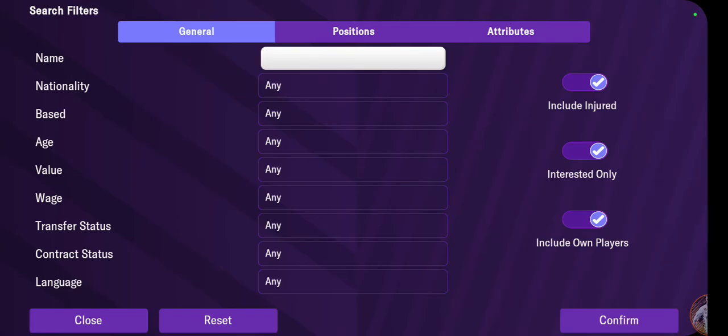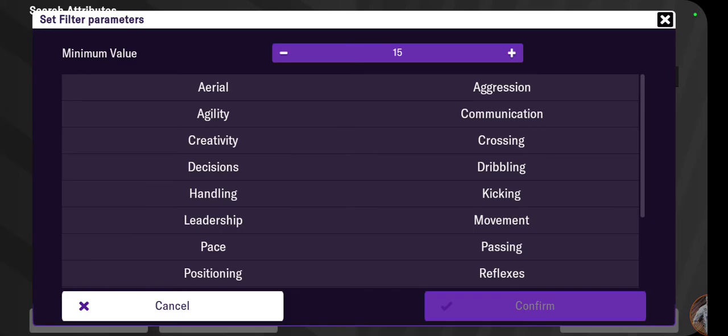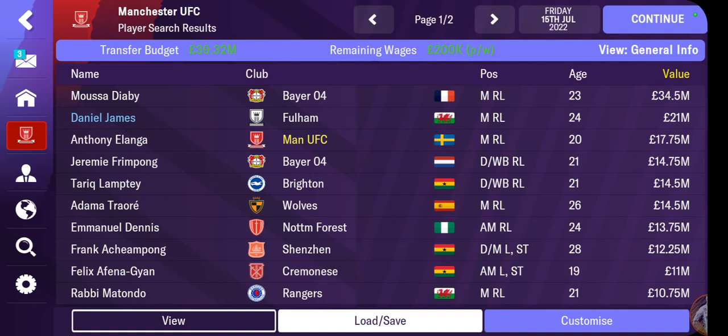Let me customise this search. What I need is someone with creativity, some tenacity, and speed. Let's filter by pace — 18 minimum. Let's see who we can find; I want players in midfield who have some pace. If I can find somebody in midfield with that, it would be excellent.